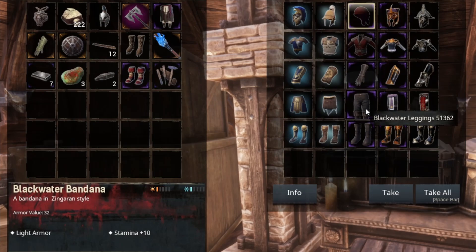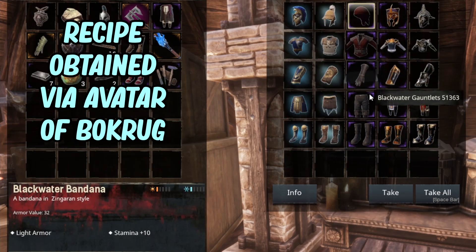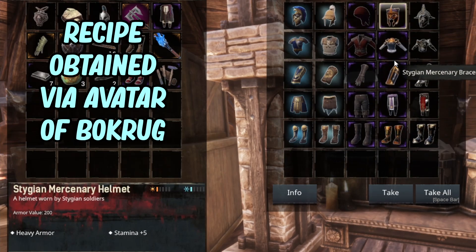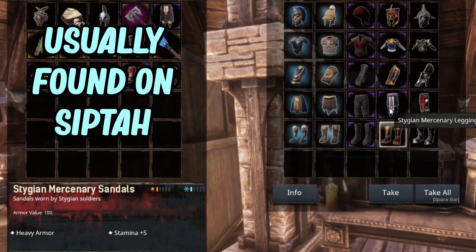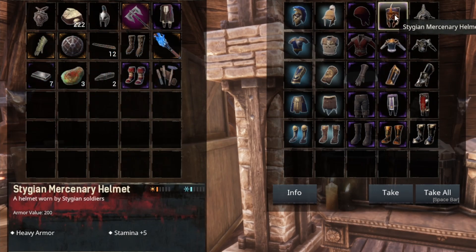So there you go — that's the Black Water one. I don't believe this is a DLC from what I remember; you just need a recipe to make it, so you don't need anything special. Same with the Stygian one — this is pretty decent as well. The set is a heavy set, so if you like heavy armor it has some really good values on there, and some good stamina to go along with it.